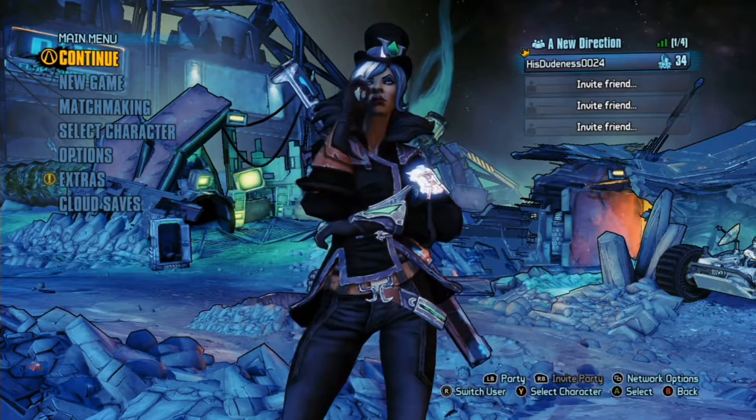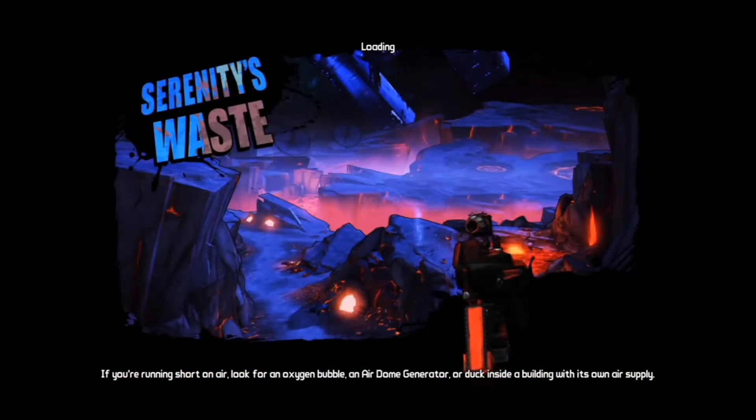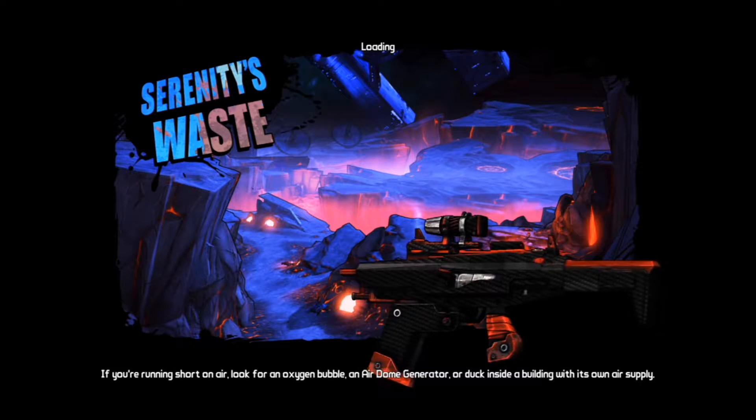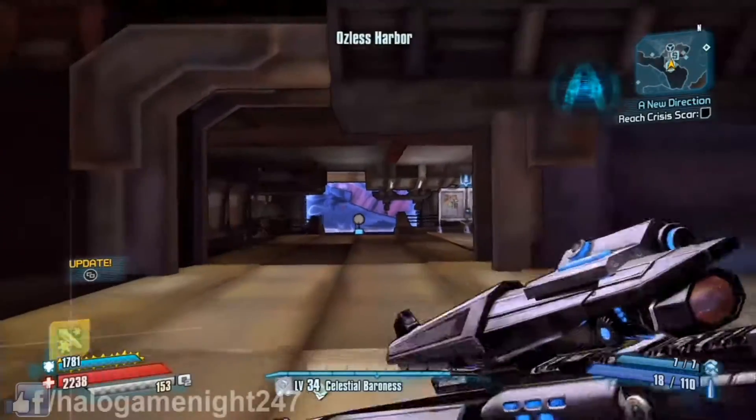Hello everyone and welcome to another Achieve and Get video of our legendary guide for Borderlands: The Pre-Sequel. Today I'm going to show you how to get the Four Seasons grenade in Serenity's Waste, which you can get to through fast travel or going through Concordia.